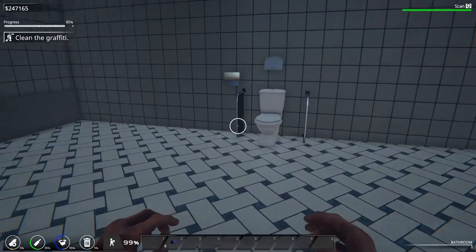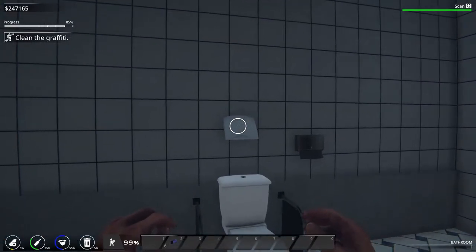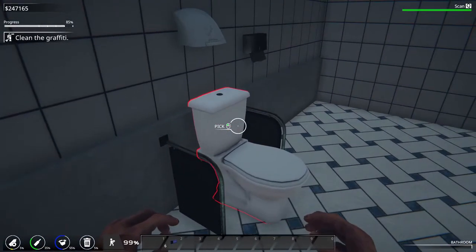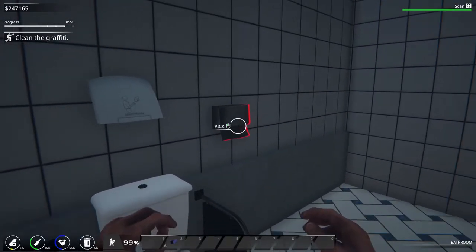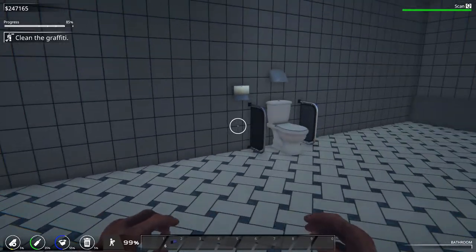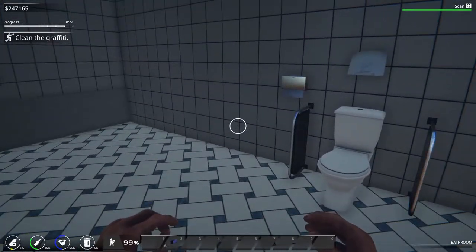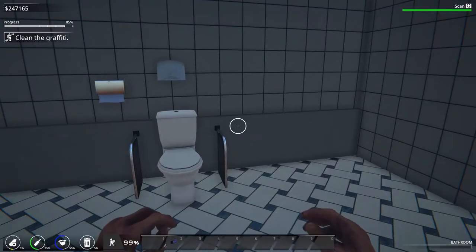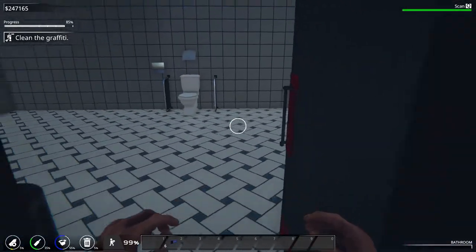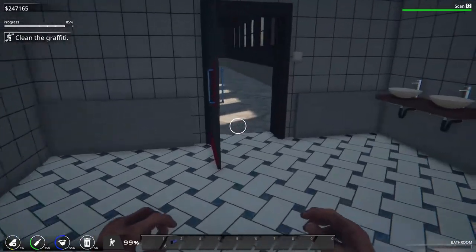And then of course the bathroom — we've got our patented hands warmer, butt warmer for the seat. We've got paper towels, because sometimes you need the power bars, you need the paper towels. Sometimes it's not a good time and you need all the help you can get. So I figured this bathroom is set up for the worst.